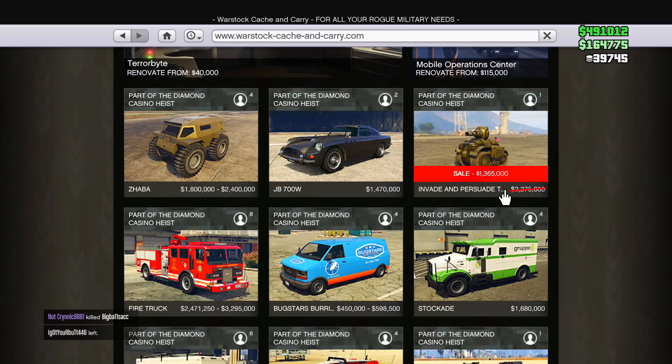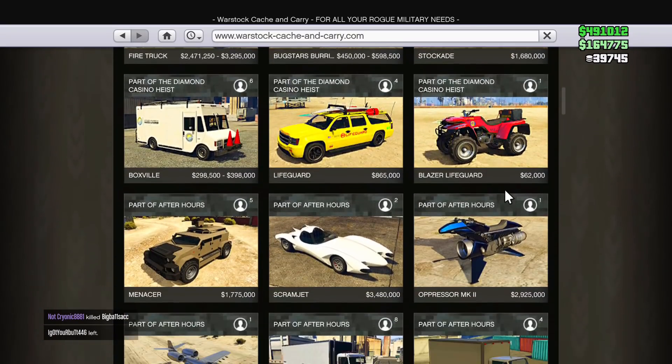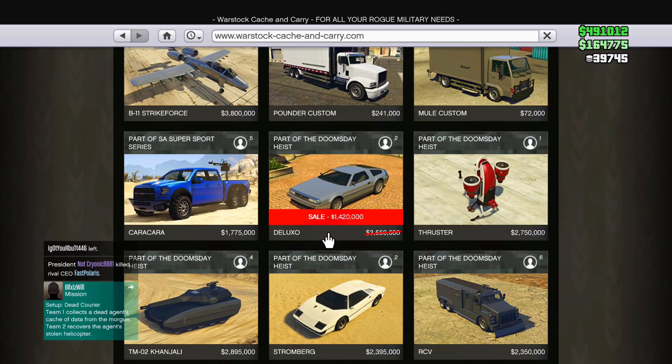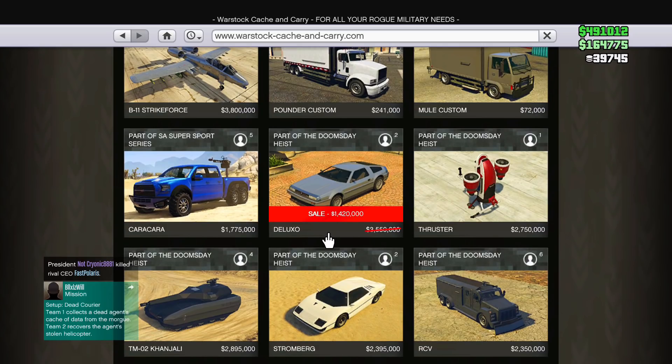The S80RR is something I definitely recommend you guys pick up — it's huge savings, like a two million dollar car. The Invade and Persuade tank is also on sale this week, so if you guys want go ahead and pick that up, as well as the Deluxo.